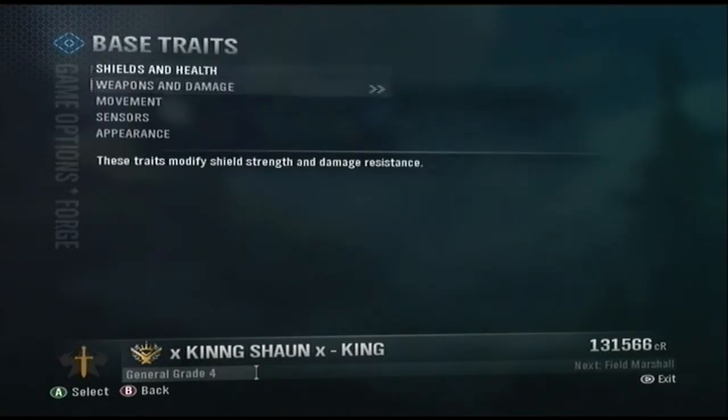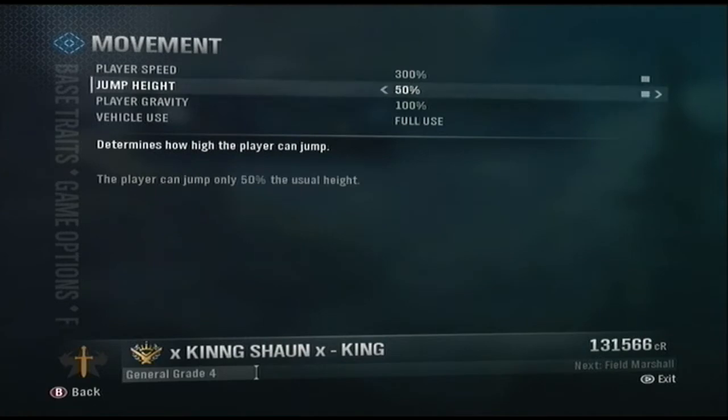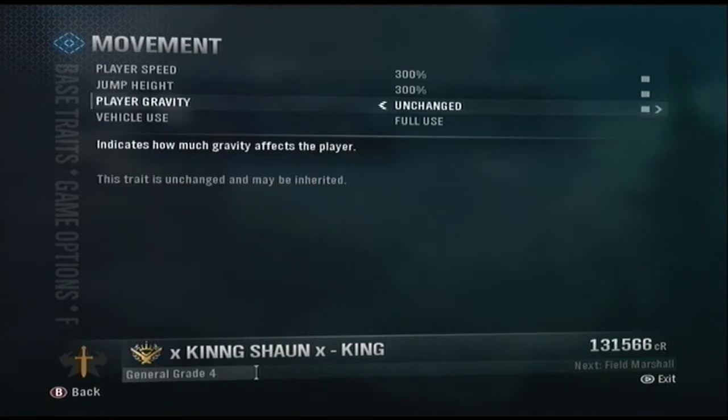So what you want to do is go to your Forge or Custom Games — it can work either way. Go to your settings, go to movement, put this to highest, and put this to lowest.